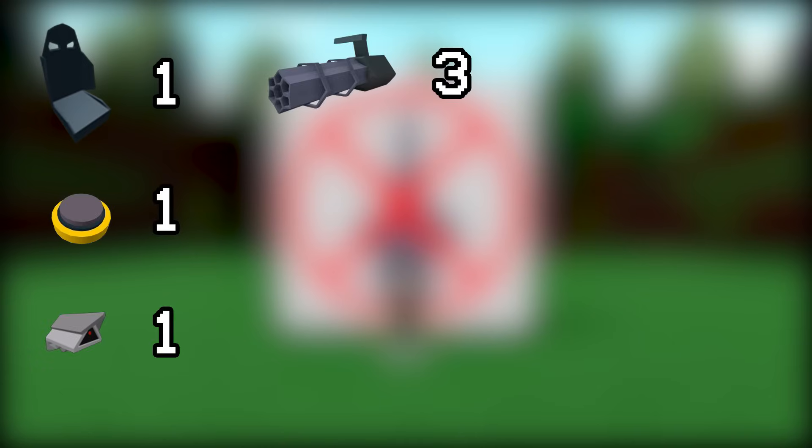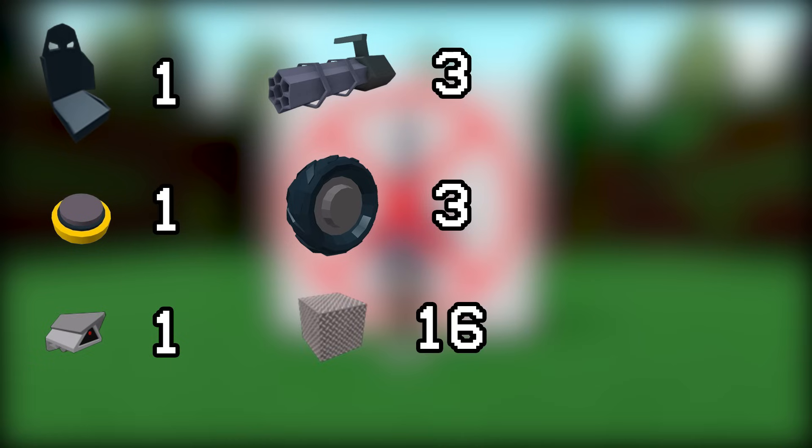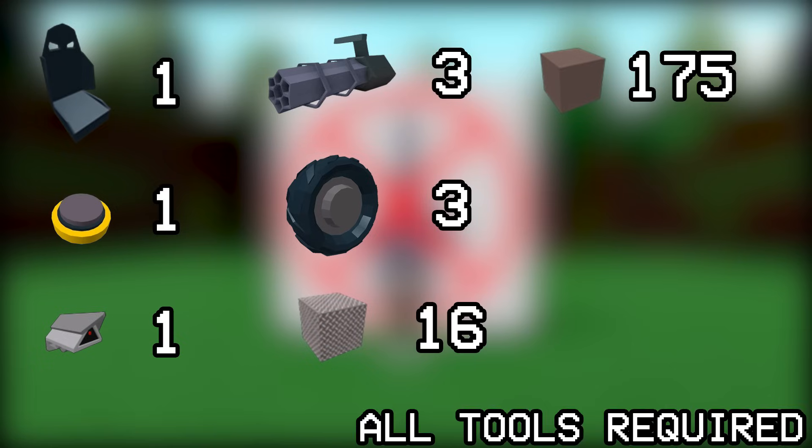For this switch you will need one driver's seat, one piston, one camera, three miniguns, three wheels, 16 titanium and 175 metal. Also you need all of the building tools for this tutorial. Anyways, pause the video and check if you have the materials.